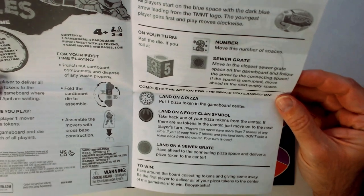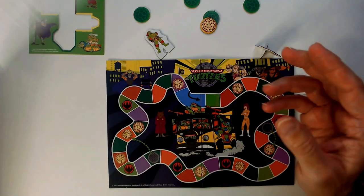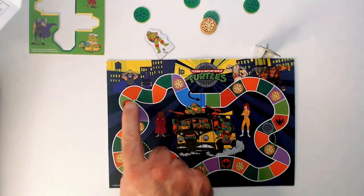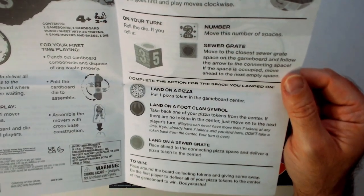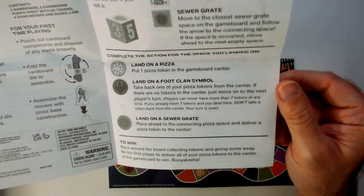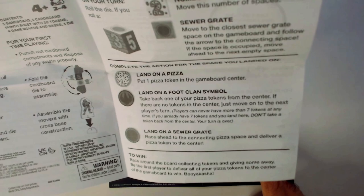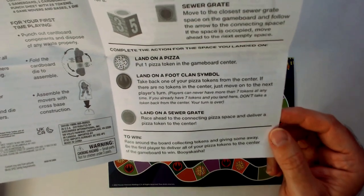Complete the action for the space you land on. If you land on pizza, put one pizza token in the game board center. If you land on a Foot Clan soldier or Foot Clan symbol, take back one pizza token from the center. If there are no tokens in the center, just move on. You can never have more than seven tokens — if you already have seven, don't take another token back. Landing on a sewer grate: race ahead to the connecting space and deliver a pizza token to the center to win.